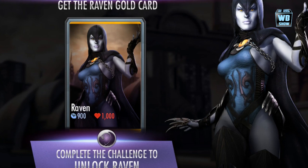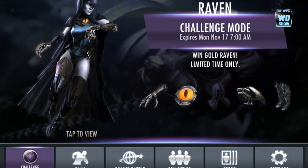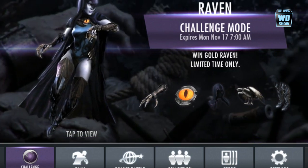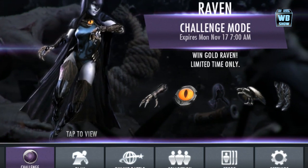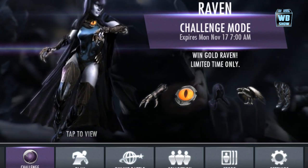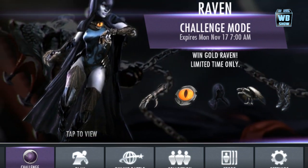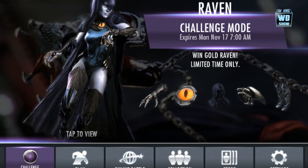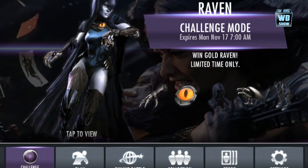She looks much more pretty than the other Raven. I was wondering where the X button was because it's all black. So here it is — available until November 17, 2014. You have an opportunity at getting this Raven. It expires at 7 a.m. on Monday, so you've got a lot of time to get this.